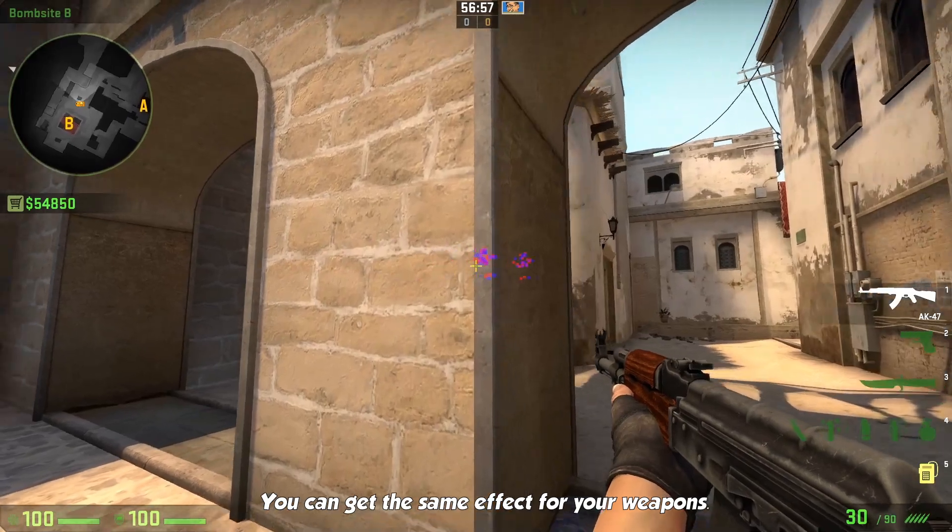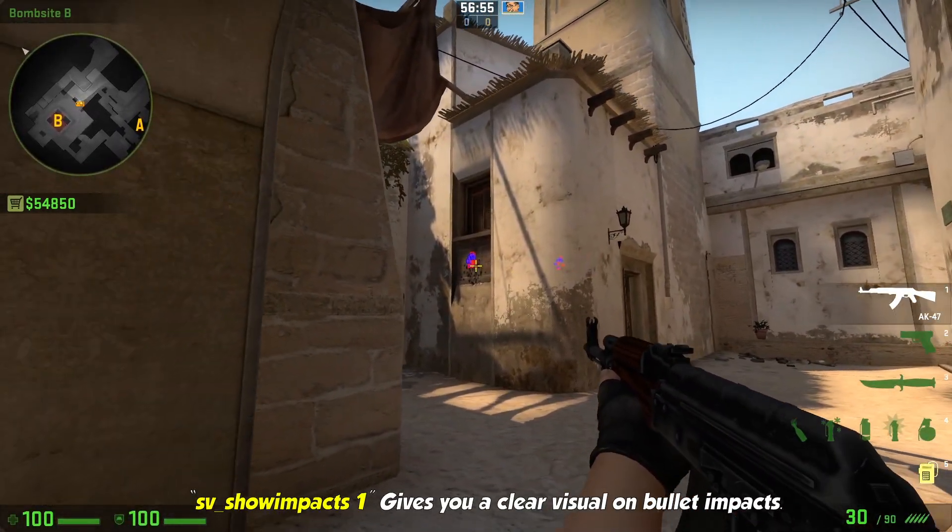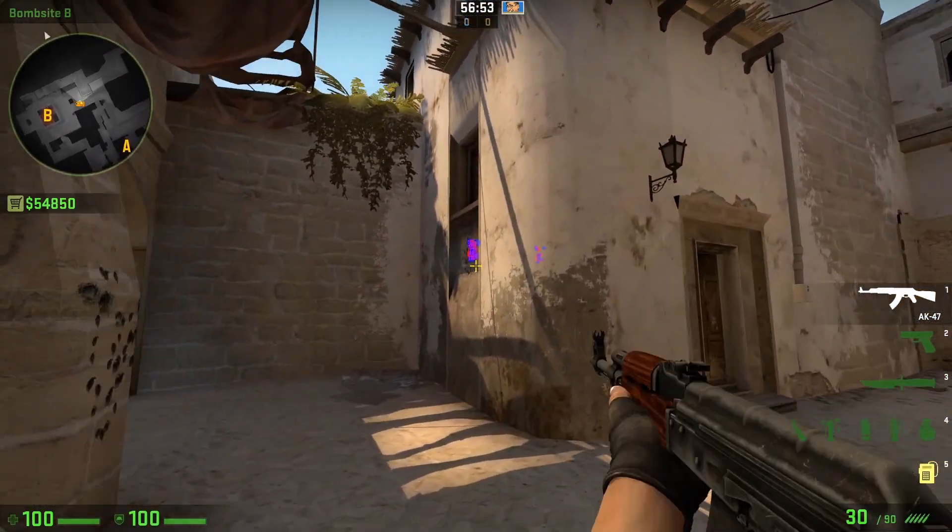You can get the same effect for your weapons. sv_showimpacts 1 gives you a clear visual on your bullet impacts.